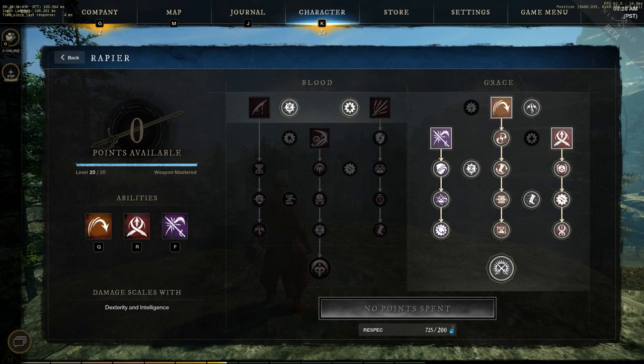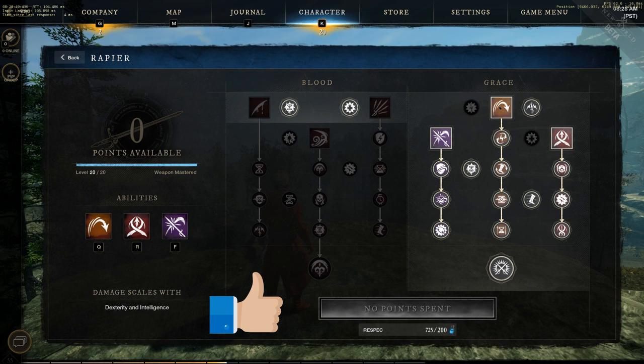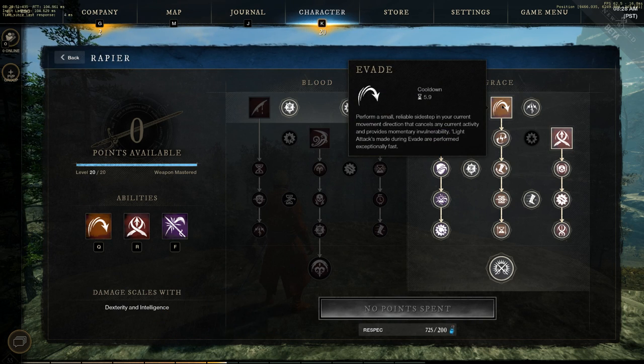For the rapier, I like to get two points in the Blood tree and take the rest into Grace. Grace is awesome because it gives you a lot of mobility as well as defense. In the Blood tree you'll get a lot of DOT DPS, but I like the Grace tree for Evade.